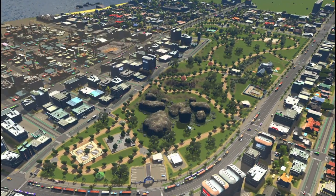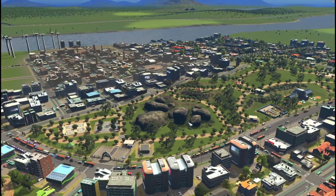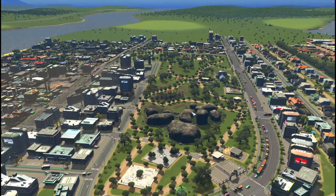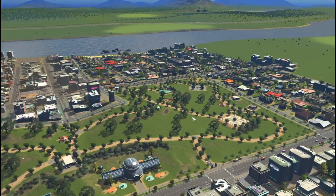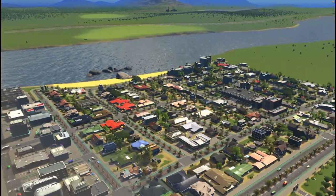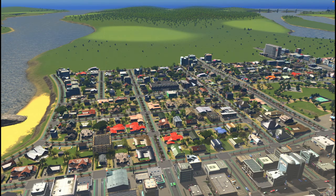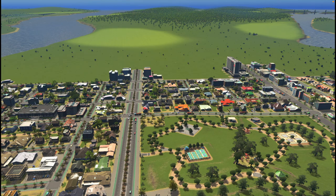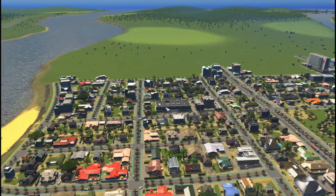Hey y'all, welcome back to another episode of City Sim Builds. In the previous episode we built this park, which turned out really awesome - we got it to level five. Over on the northern part of town we added a residential area, and additionally put in some commercial, a hospital, a new public library, a high school, and a few other city services.